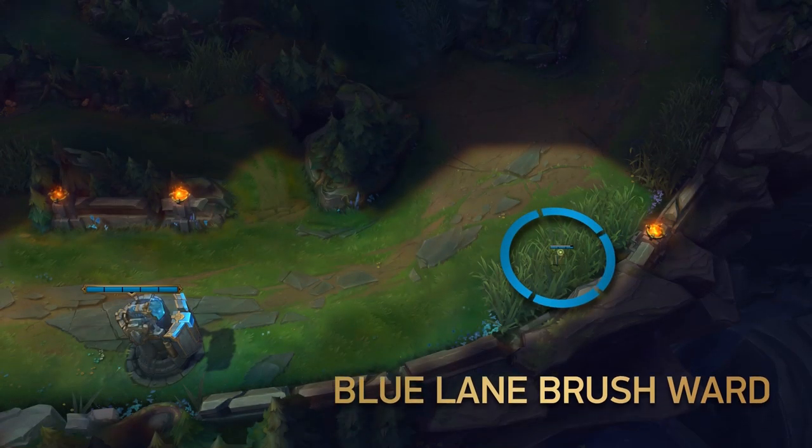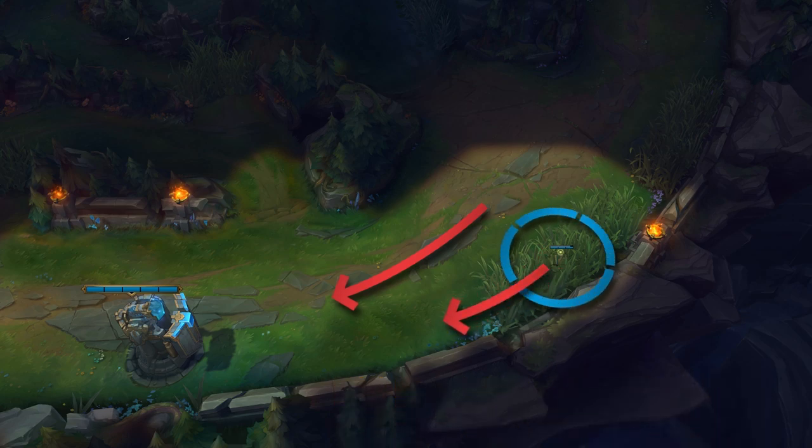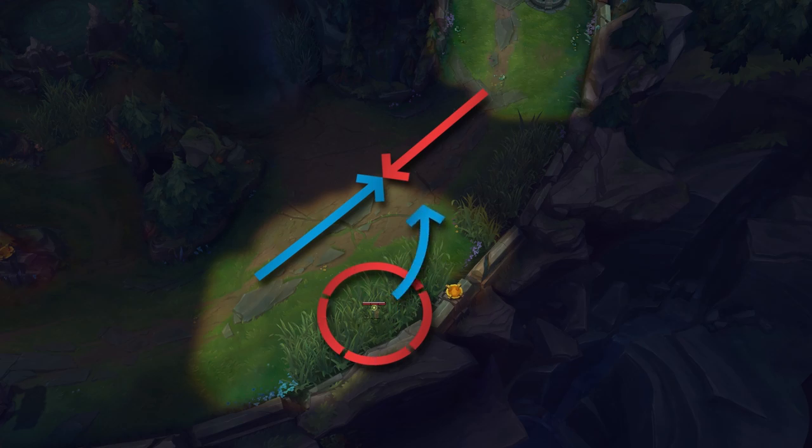For blue side, this ward serves two purposes, and both are for when you're getting pushed into your tower. First is to keep an eye on the enemy support or AD carry that's using the bush to harass. Second is to see if the jungler is getting into position to gank you after you got pushed into tower. And for red team, ward this brush when the wave is going to be even or slightly on your side to spot lane ganks early and to prevent the enemy support from using fog of war to engage or harass.